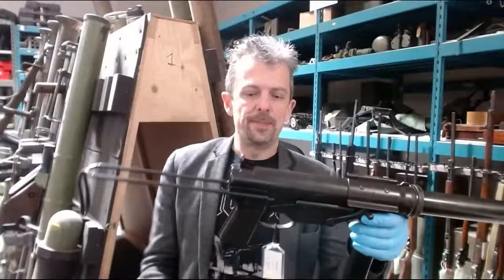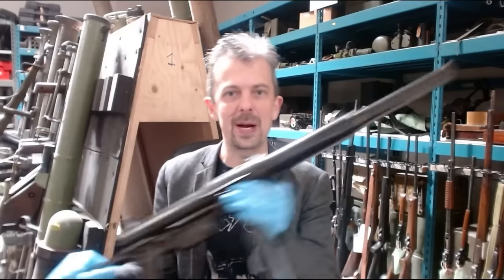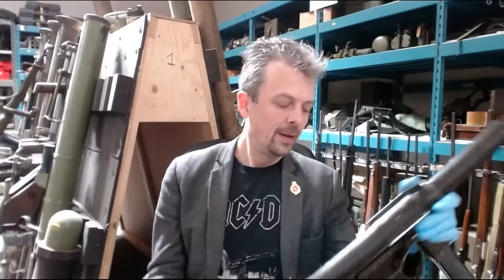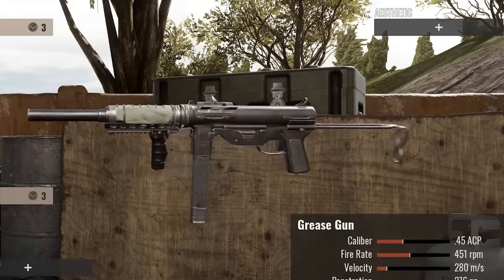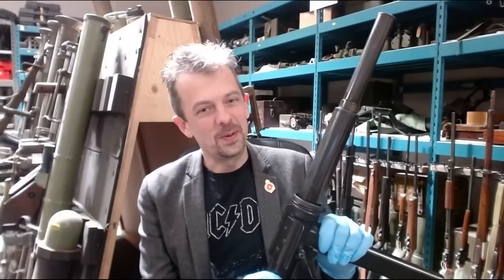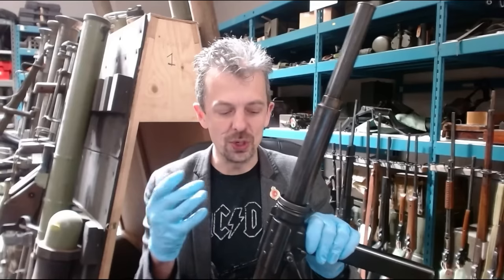Grease gun — specifically this type. This is not just a super heavy barrel; this is a sound suppressor. This distinctive profile was developed for the Office of Strategic Services, the OSS, the US counterpart to the Special Operations Executive in the UK, for sneaky-beaky type operations. The one in the game has, for reasons unknown, been given some sort of handguard sleeve with a Picatinny rail and a foregrip on it. It's not great for purists like me, but in a modern setting people do modify this sort of thing.